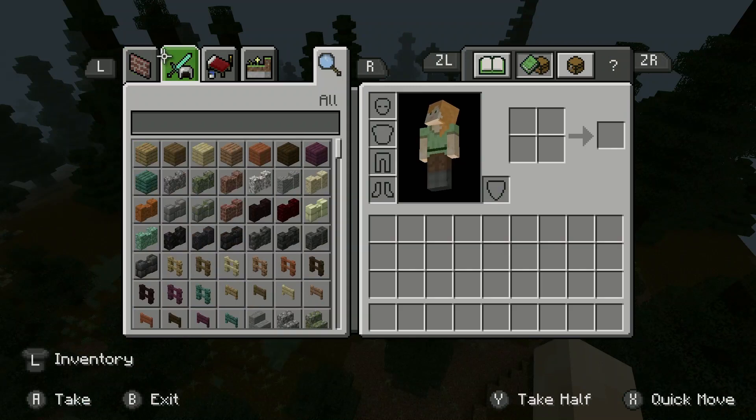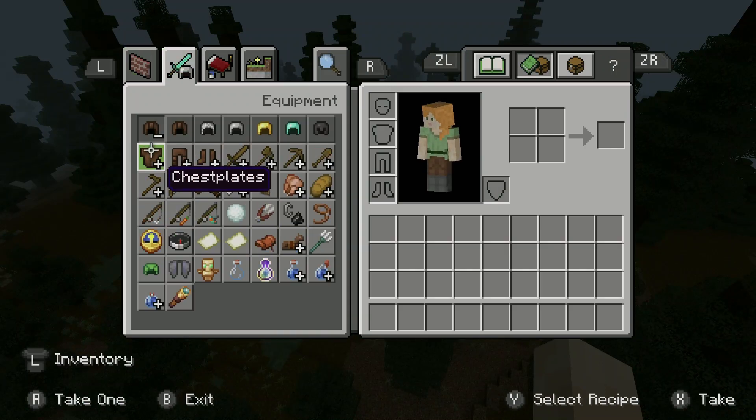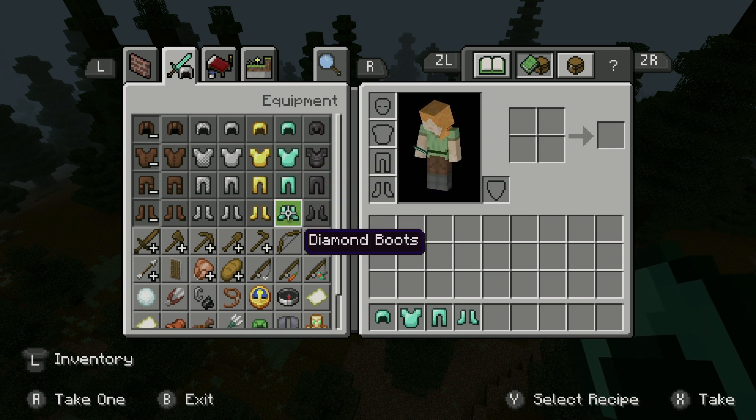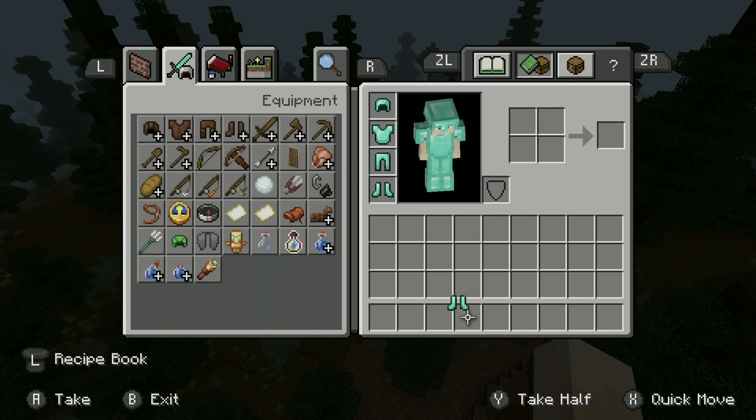We're gonna get some diamond armor with enchantment spots on it. We put it on. Now I'm all looking shiny and diamond-y.